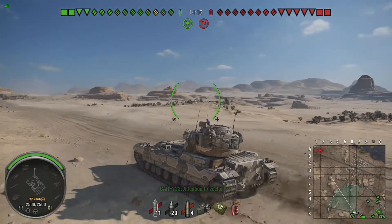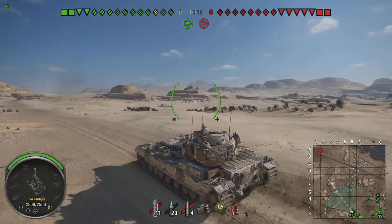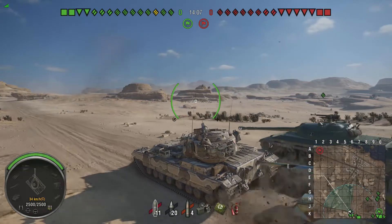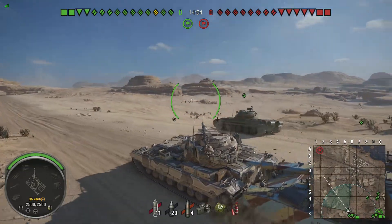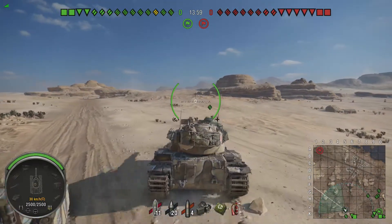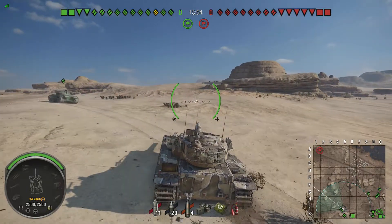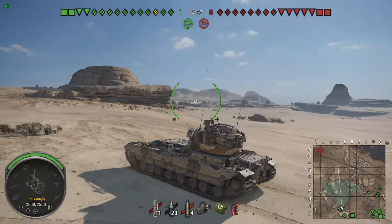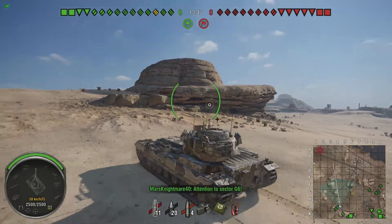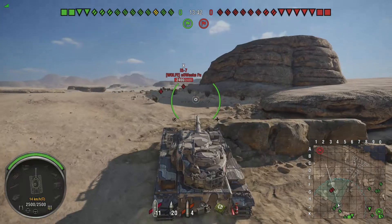1.70 aim time. The gun is great — it can snapshot like a beast, and its turret rotation dispersion values are just crazy good. Gun elevation is a little lackluster at 15 degrees. Gun depression is also kind of lackluster for a British heavy tank because it is a rear-mounted turret, so the gun depression isn't going to be nearly as good — at 7 degrees. It's got 410 meters of view range.